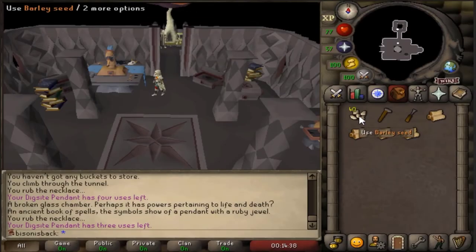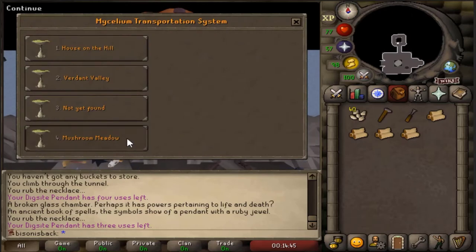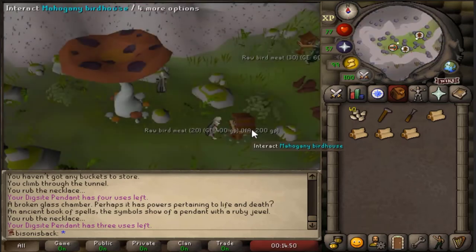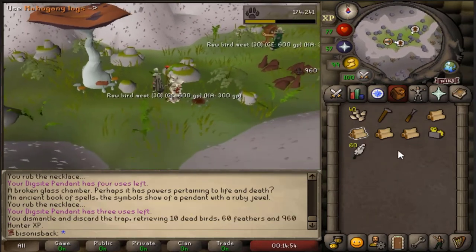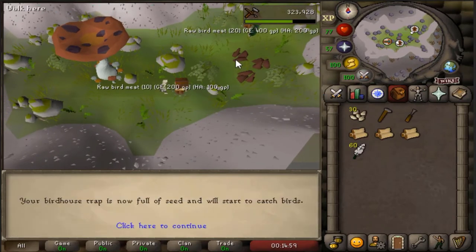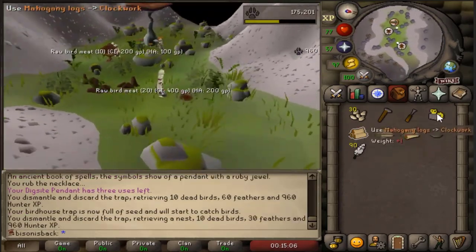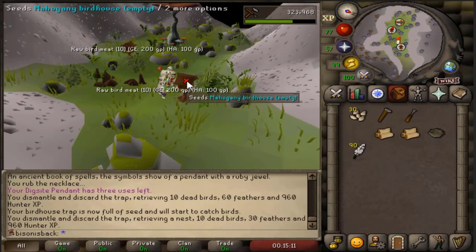For your inventory you need your seeds, your hammer, your chisel, your mahogany logs, and your four clockworks. I always go to Verdant Valley first — it just makes sense to me. All you need to do is go to the empty space and use your wood on your clockwork to make the birdhouse, then use whatever seeds you brought. I use barley because they're the cheapest. That's literally about it — we go to the first birdhouse then this one is the second. There are four in total, so we use our seeds on it.